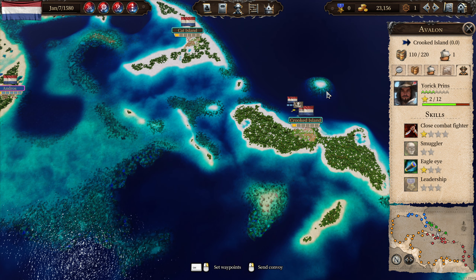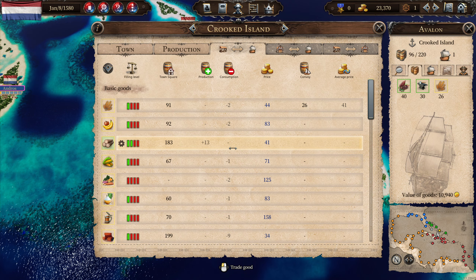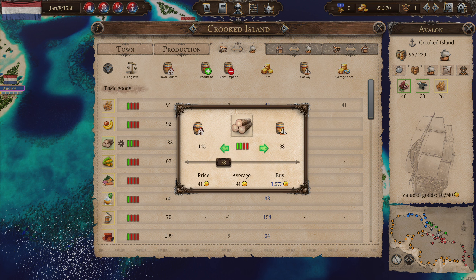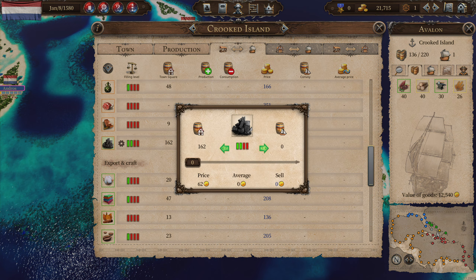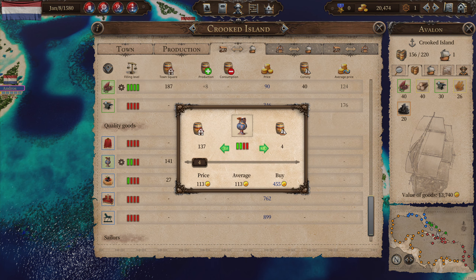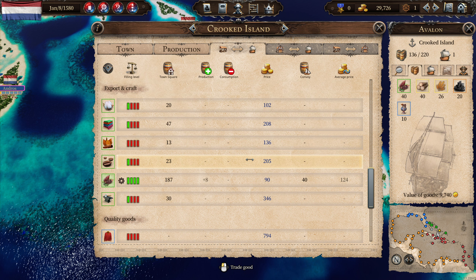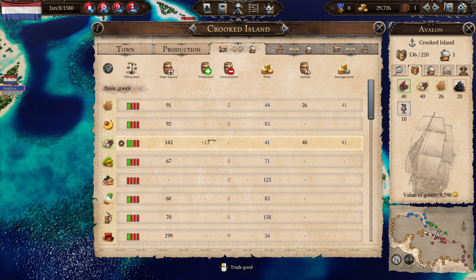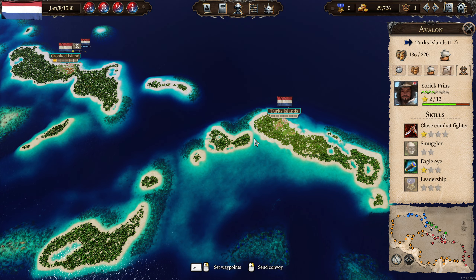They also produce some coal here — pretty cheap, so let's pick up another 20. We can sell some of our goods — look at that, selling the whole bunch! We have these items already so we don't need to buy them later. We could automate this trade route but not for now. Let's head to Turks Island and see what we can do there — we're almost at 30,000 gold.